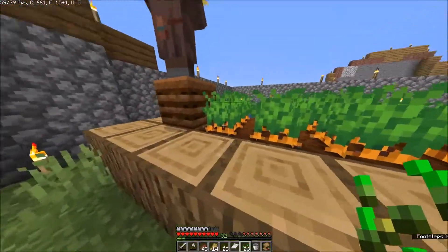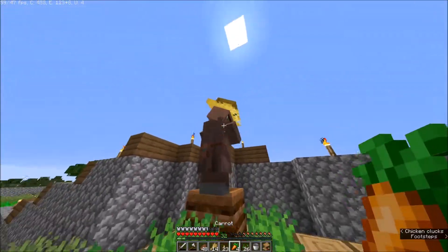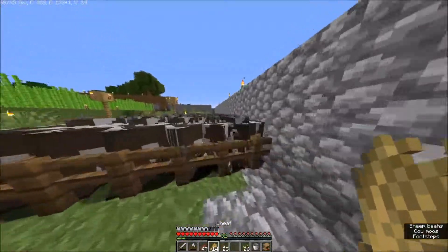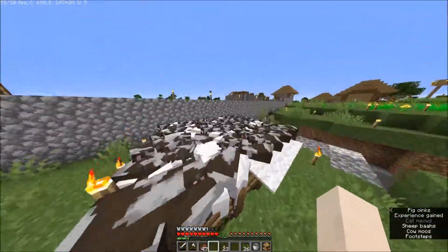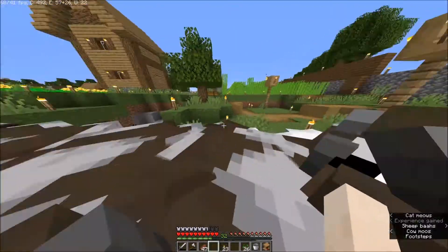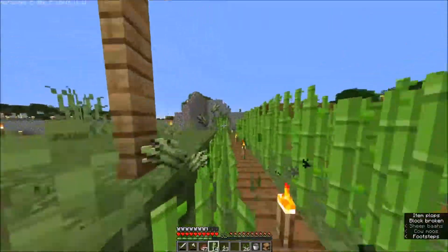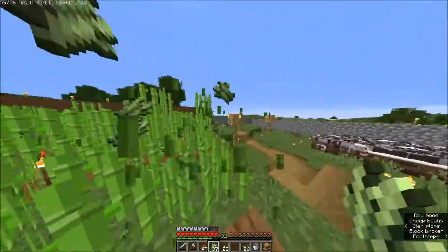It seems like the villager farmers didn't do a great job - there's still a lot of carrots they haven't harvested even though they are ripe. I'm going to harvest the sugarcane in the meantime while waiting for the villagers to grow up, and if we harvest it we have more paper to sell. We actually gained a new subscriber yesterday - now we have three, and the channel seems back on track after the break around Christmas.